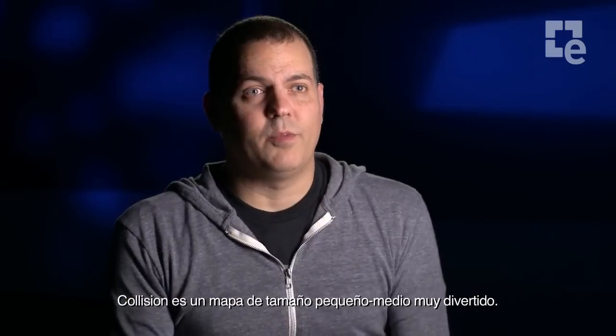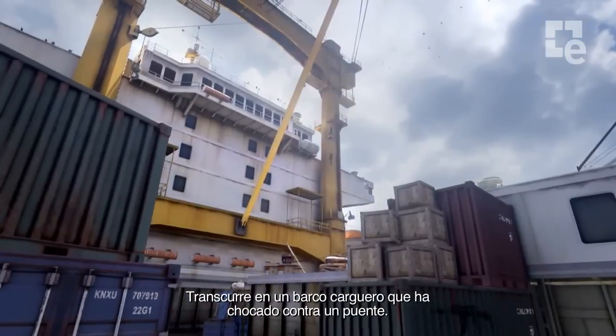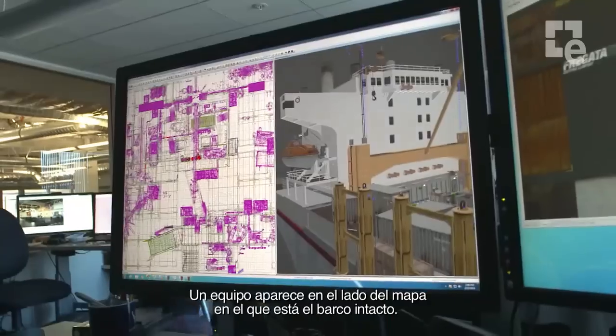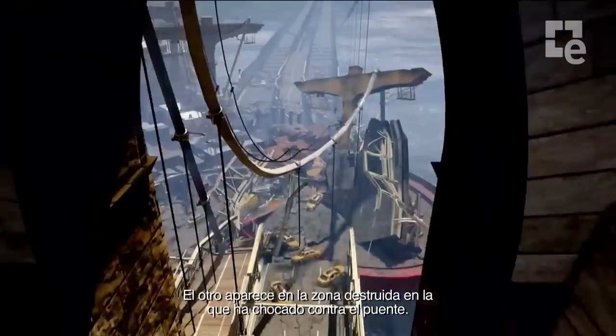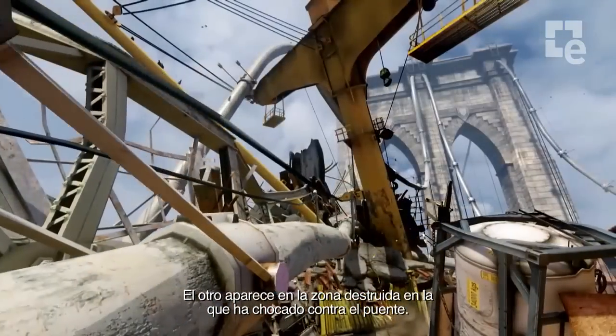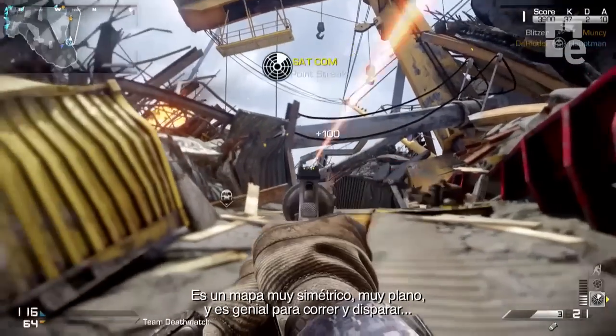Collision is a really fun, small to medium-sized map. It takes place on a container ship that's actually crashed into a big bridge. At one end of the map you have the pristine ship — one team spawns there. The other team spawns at the destroyed portion of the map, where the ship has collided with the bridge. Collision is a really symmetrical map, very flat. It's great for run and gunning.